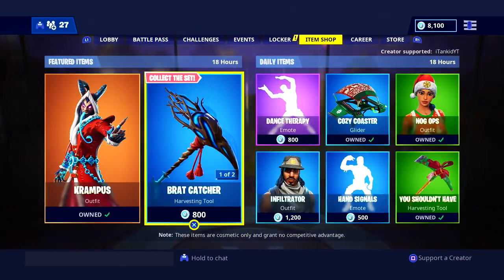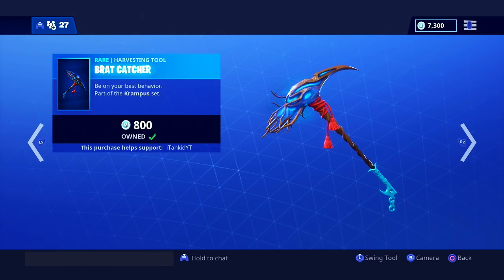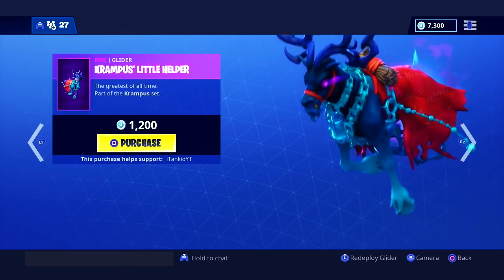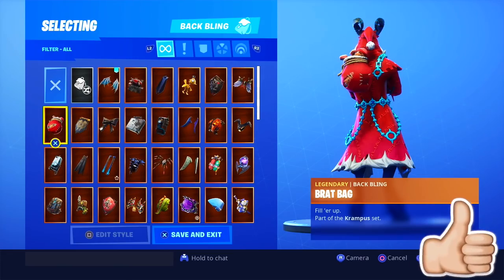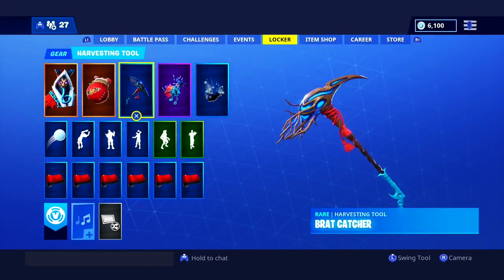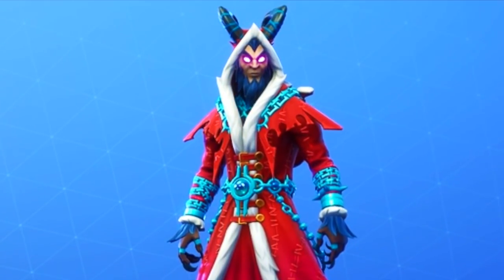Purchased Krampus successfully — there it is, the legendary Krampus skin. Going for the full set today: the 800 V-buck Brat Catcher pickaxe, whose bio says 'be on your best behavior,' and the Krampus Little Helper glider — the GOAT, and it is literally a goat glider. The Krampus back bling is the Brat Bag. He's basically the evil Santa Claus. The pickaxe is my favorite in the game right now, the glider is crazy, and the back bling matches the cloak on the legendary skin.